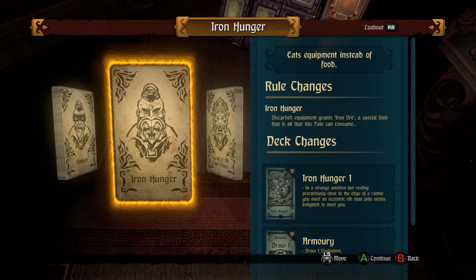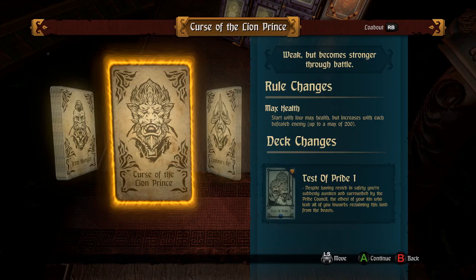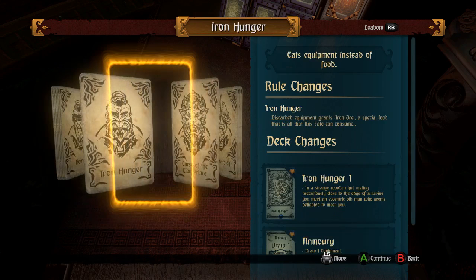Iron Hunger — discarded equipment grants iron ore, a special food. That is all that this fate can consume. So instead of having normal food supplies, he has to throw away equipment to turn into iron ore to eat it. Curse of the Lion Prince — starts with a low max health, but increases with each defeated enemy up to a maximum of 200. Much like some class from Rogue Legacy that starts off super weak but the more you play, the better you get.